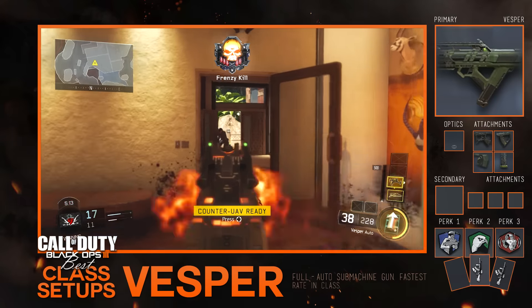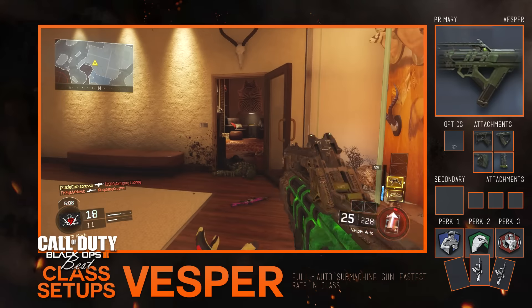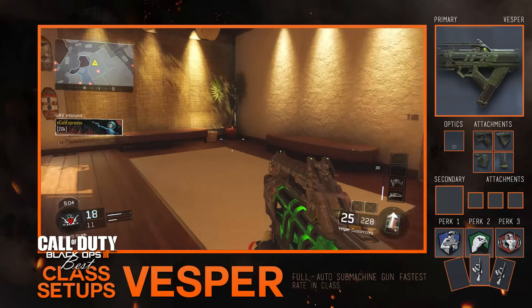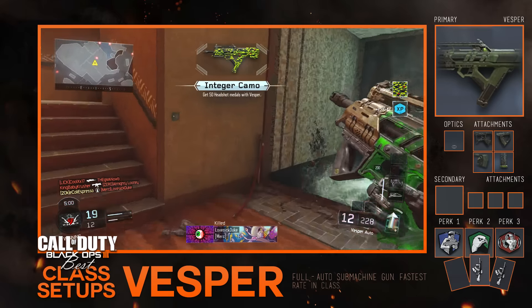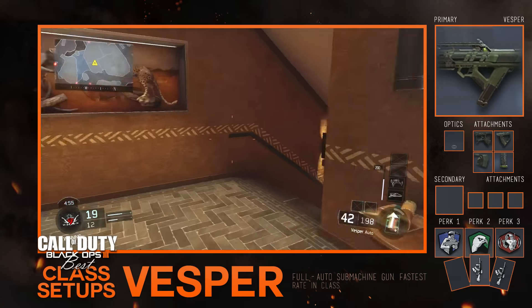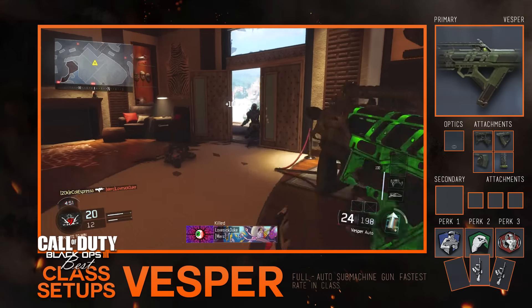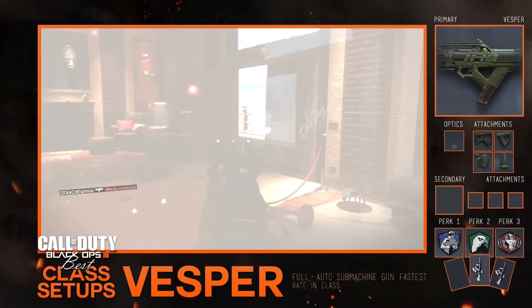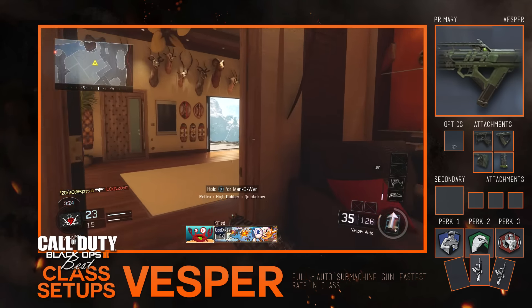Stock will allow you to aim down sight while moving, which is very crucial for tight situations — whether you're holding down a room or holding down an entire area of the map. Extended mags is necessary because the Vesper's fire rate is so high it burns through ammo quickly. Extended mags adds to the ammo reserve and how many shots you have overall, so you don't burn through ammo as fast. That covers the weapon itself.